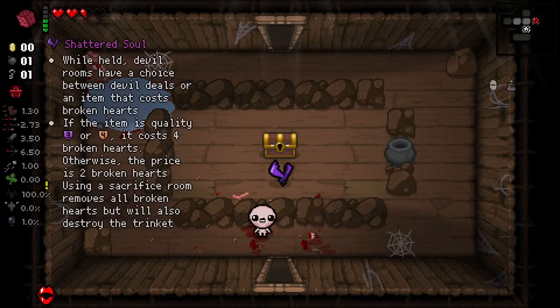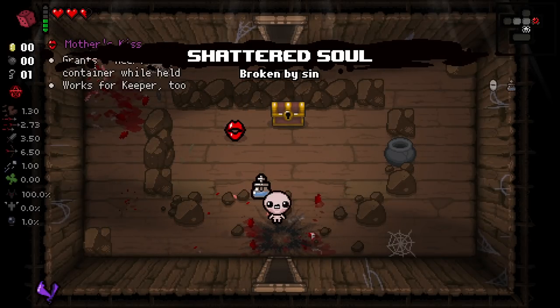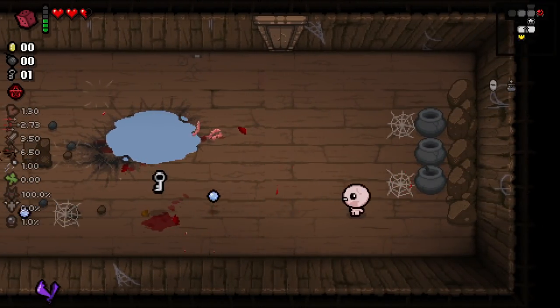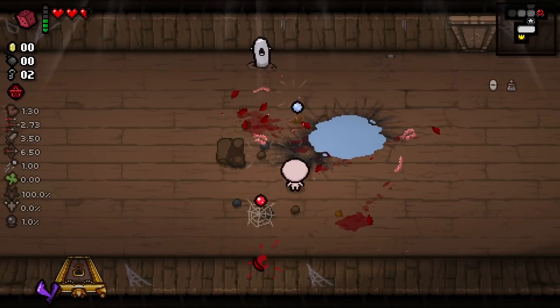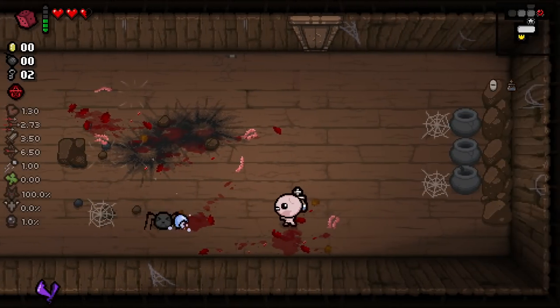Ooh, what the hell? Shattered Soul! While held, devil rooms have a choice between devil deals and an item that costs broken hearts. If the item is quality three or four, it costs four broken hearts; otherwise the price is two broken hearts. Using a Sacrifice Room removes all broken hearts but will destroy the trinket. I feel like we have to grab that just so we can check out our devil deals. It's a little bit of a shame that we lose our ability to utilize the Mother's Kiss extra heart, but I don't want to rely on it because we don't technically have it — we could lose it at any time by trading trinkets.